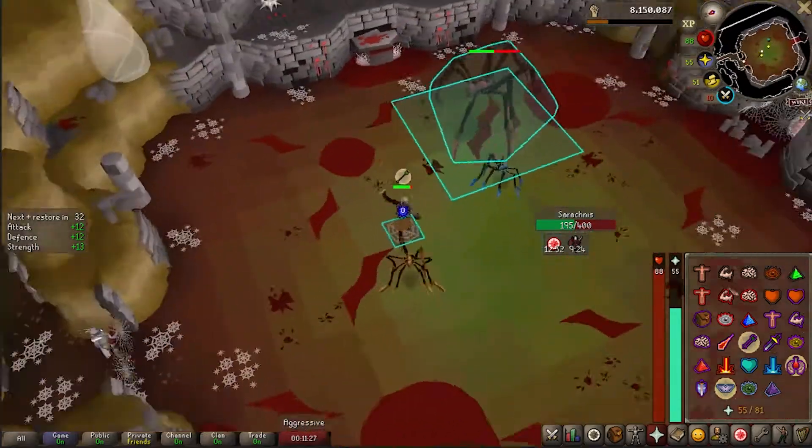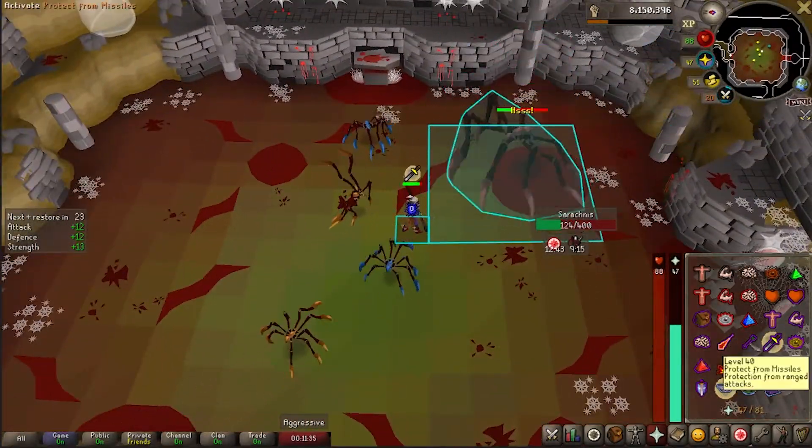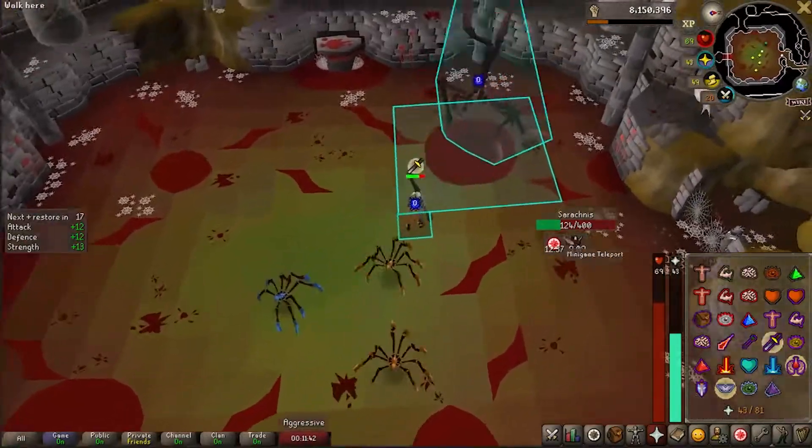One last tip: make sure to buff at the bank to save some inventory spots. That's going to be about it for the guide. Thanks and have a great day.